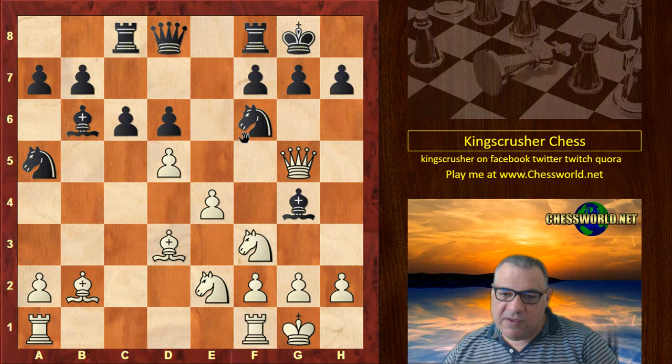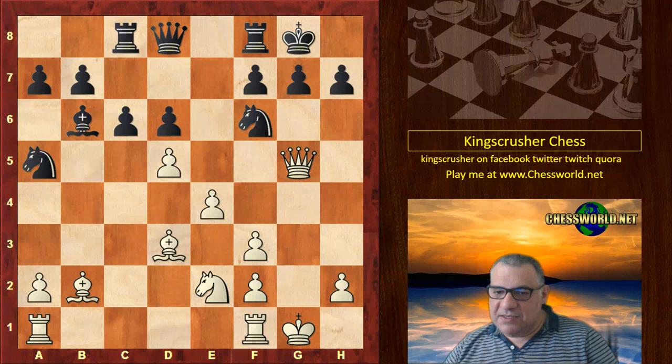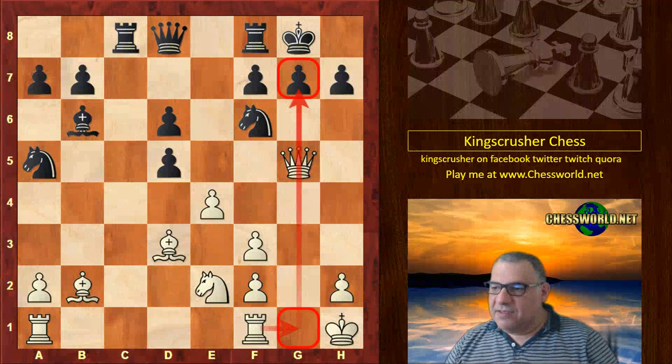The threat here is that if White gets another move he'll play Bishop takes and Queen takes. Black uses this opportunity to parry that threat and double the pawns — but is there a downside? Isn't there a g file here? We have C takes and the King moves, with the potential threat now of Rg1 to threaten mate.